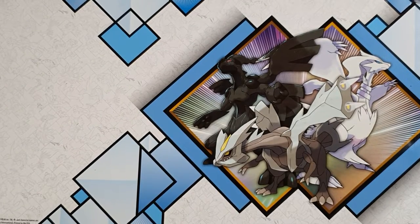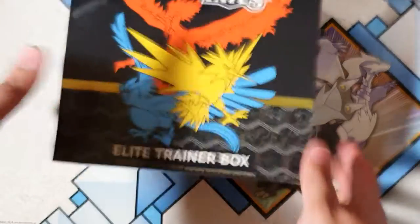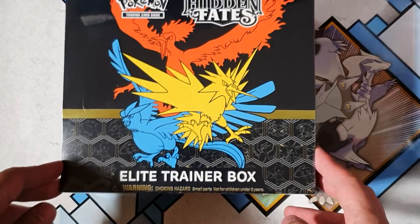Yo, what's going on fam? Welcome back to the channel. Today we're going to be opening up — bam — Hidden Fates baby, Elite Trainer Box.